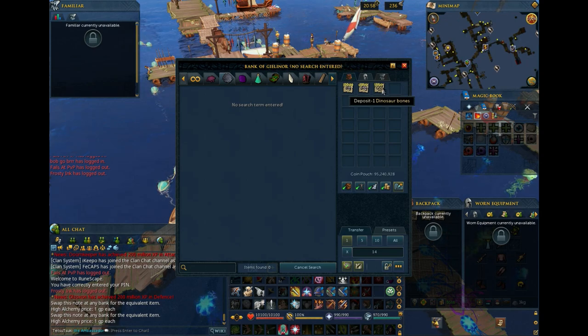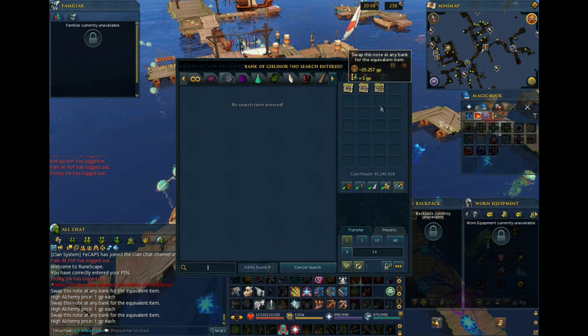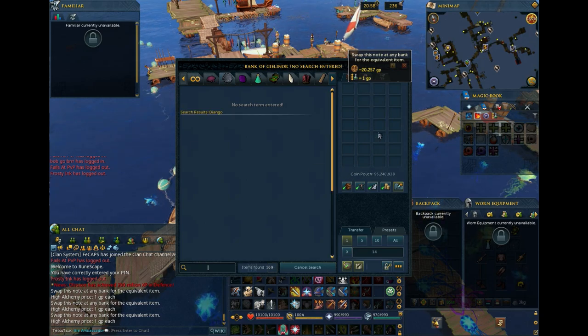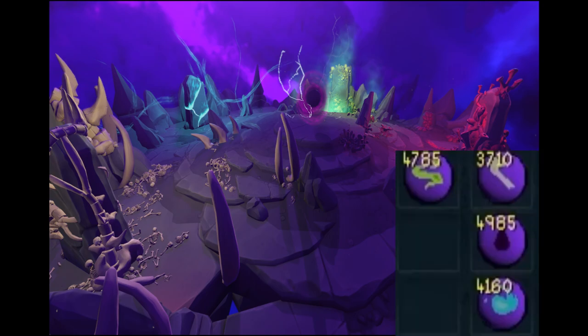5,000 high tier bones. These might be a bit tougher if you're still in the mid game. Dinosaur bones are going to be the easiest since Raksha and Big Game Hunter give out a decent amount. If you've grinded Elite Dungeon 3 already, then you can even use reinforced dragon bones.